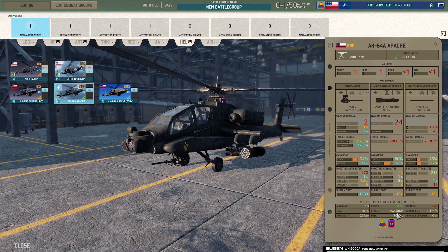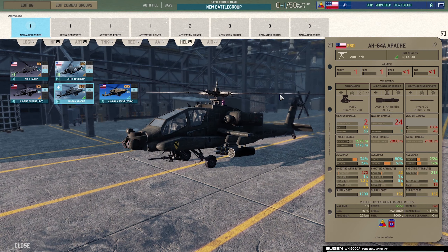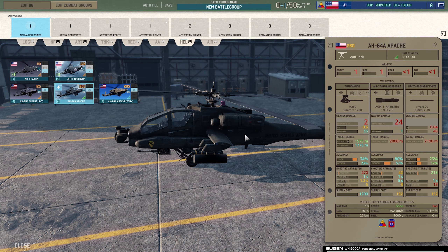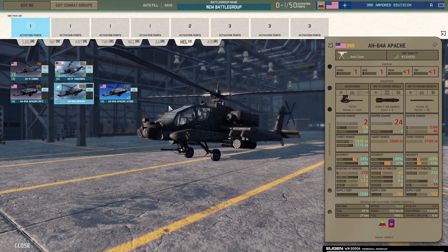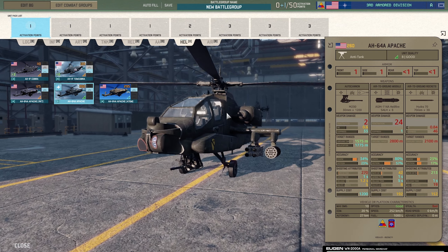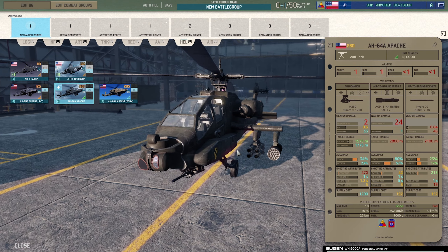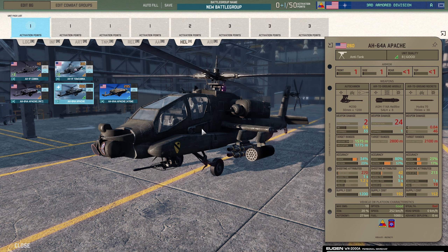The AH-64A Apache with Hellfires — the autocannon, Hellfire missiles, and Hydra air-to-ground rockets. This is an all-rounder, a beast. Probably one of the best attack helicopters in the game. When you lose it on the battlefield it's a massive loss because they can turn tides of battles quite quickly, especially late game. The aiming time for the Hellfires is one second so you can get those rockets out rapid — engage multiple tanks quite quickly and just clean up a battlefield.